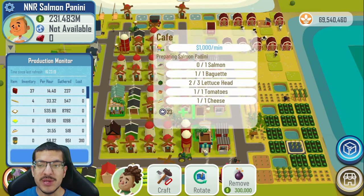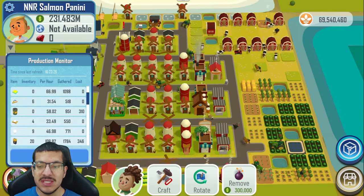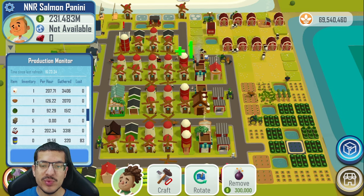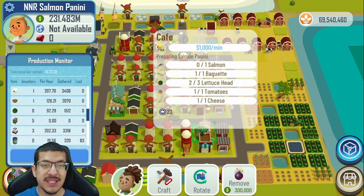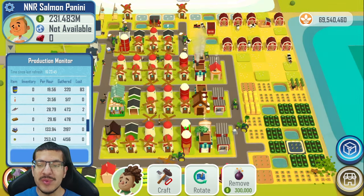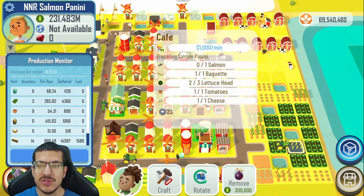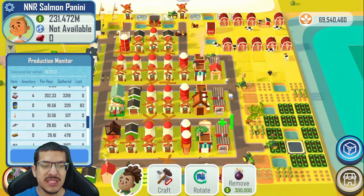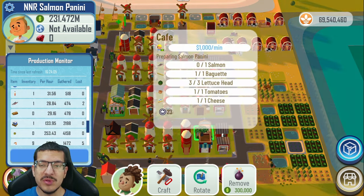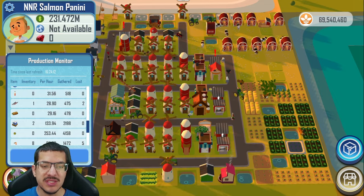Starting with baguettes, those are at 33 per hour — one baguette per salmon panini, so it's slightly overproducing. Cheese is at 31.5 per hour. Lettuce heads are at 92.2 per hour; I'm using 87 since I'm making 29 salmon panini, so I'm good on that. Salmon is close to 29 per hour, making salmon the bottleneck in this case. Tomatoes are at 54 per hour — overproducing, more than enough. So yes, salmon is the bottleneck.